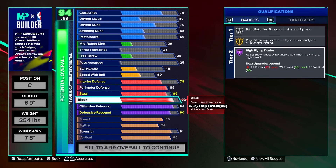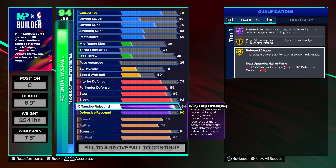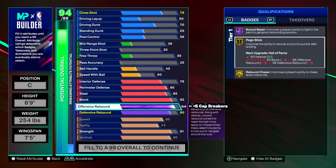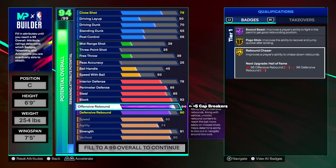High flying denier is a new badge to 2K25 and it is so overpowered — not like 2K21 current blocks, but you still get a good amount of blocks. Just make sure you're jumping at the right time. Plus five cap breakers on O-board and plus one on D-board so we get Legend badges for rebounding — Legend box out beast and Legend rebound chaser. Those two badges at the legend tier as an inside center is just deadly. We also get gold pogo stick.